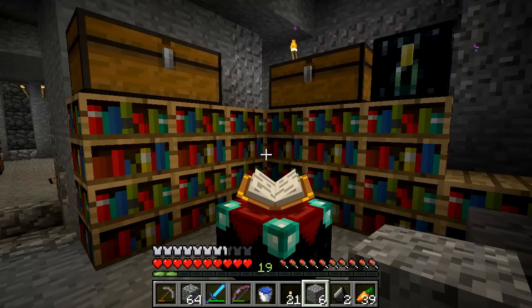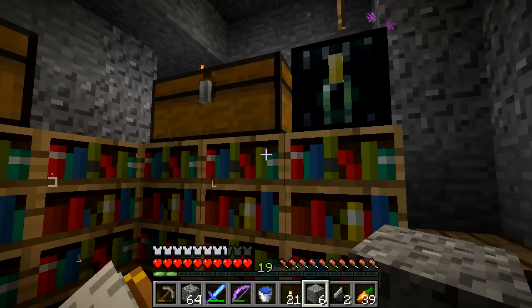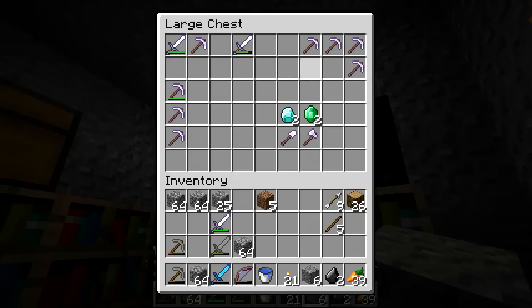Welcome back to Minecraft: Getting to the End. This is installment number 30 and today we're going to collect the dragon egg. We already killed the Ender Dragon a few episodes ago, and all we have to do is go ahead and grab the egg from the End. It is kind of a special thing — we should be able to grab it with a Silk Touch pickaxe, which I just happen to have.